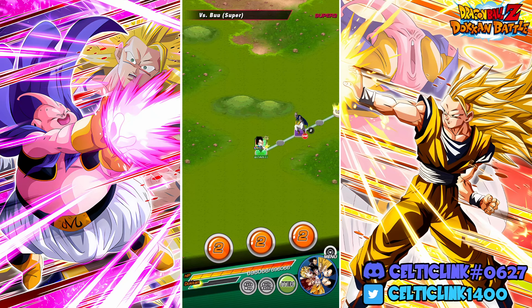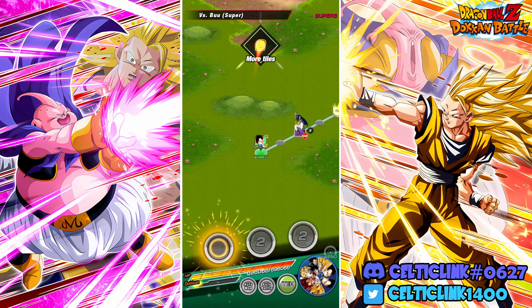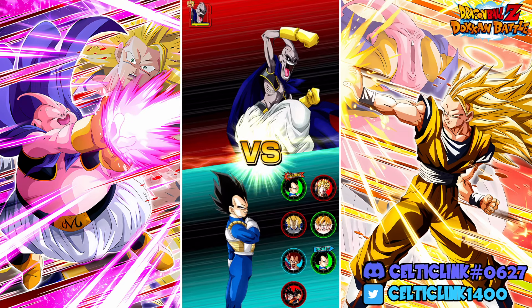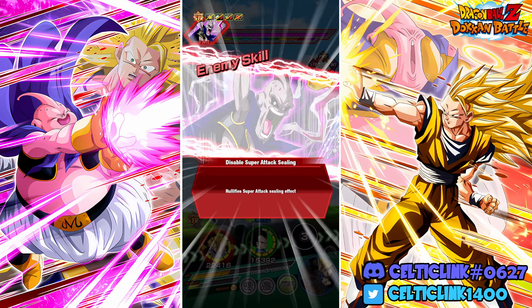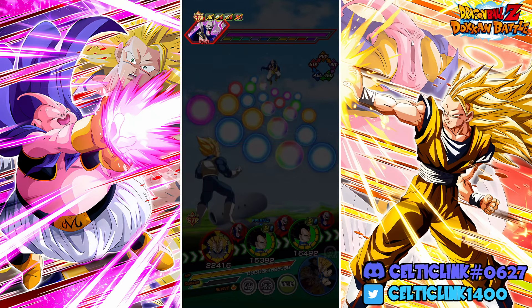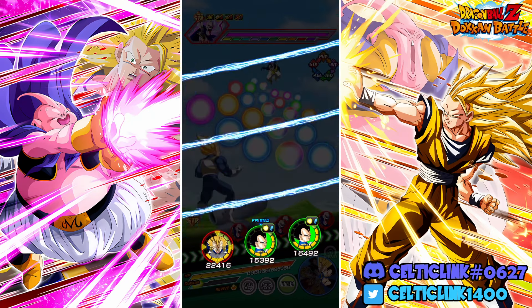Hey everybody, CelticLink here — we're back for another Dokkan Battle video. In today's video we are taking on the Red Zone Super Boo with one of my favorite easy ATURs from this past year, and that is the STR Super Vegeta. We're going to test him out here because the Super Boo fight is kind of a short fight.